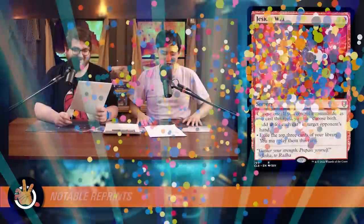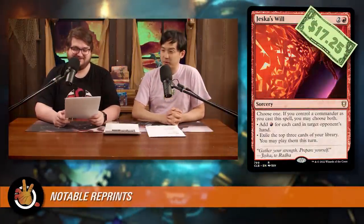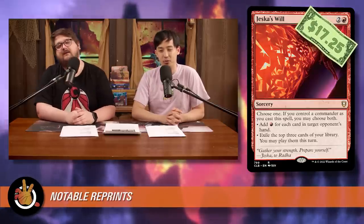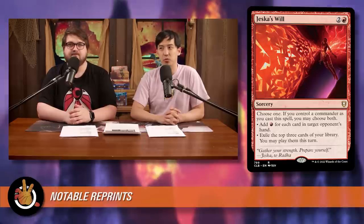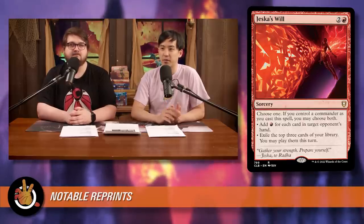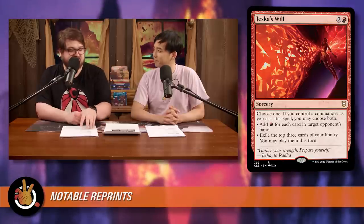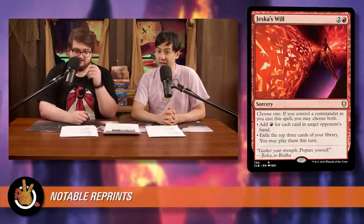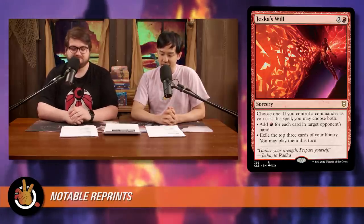The big one: Jessica's Will has been reprinted! It was first printed in Commander Legends. People cracked boxes and got these $5 copies, then everyone realized this card is the truth and it shot up to around $20. It was sitting at $17.25 — hovering above $15. It's incredible, especially in mono-red or red plus one color. It's not always going to be amazing like Dockside Extortionist, but an underwhelming Jessica's Will isn't going to ruin your game, and it's not getting cut from any deck anytime soon.